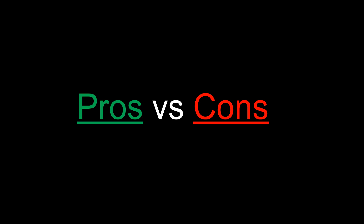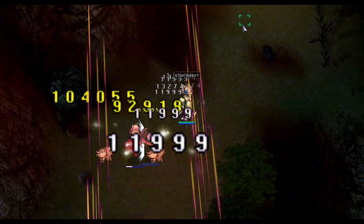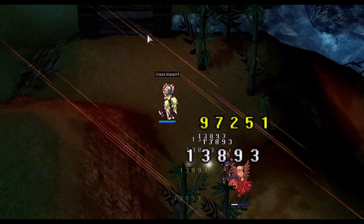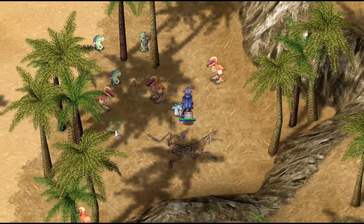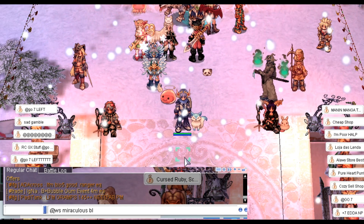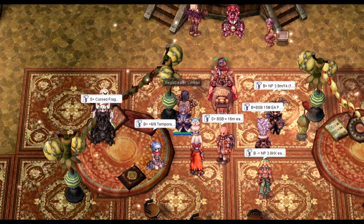Now let's go over the current pros and cons of the beta client. The pros first: it removes the animation of some skills like cross impact and sonic blow. This may seem like an odd thing but it's official. You get new fancy looking skill animations for some skills, and you can open player vendor shops from anywhere in any town.